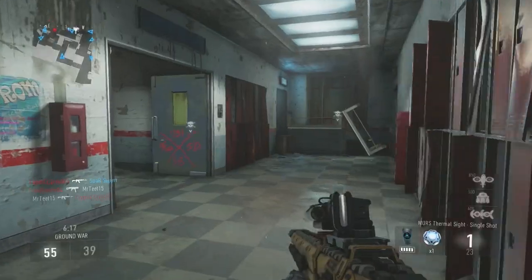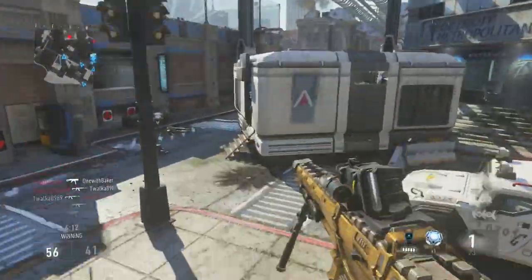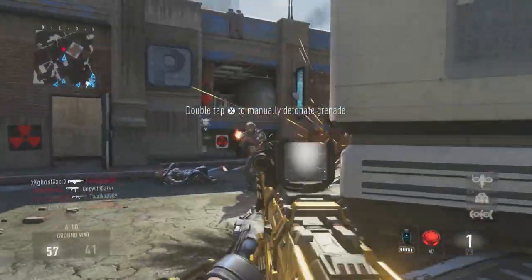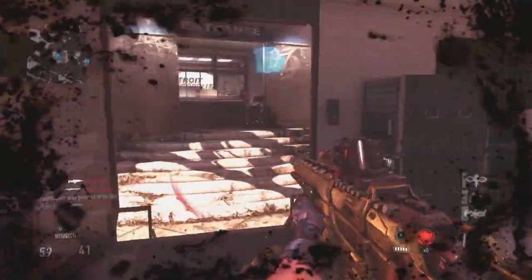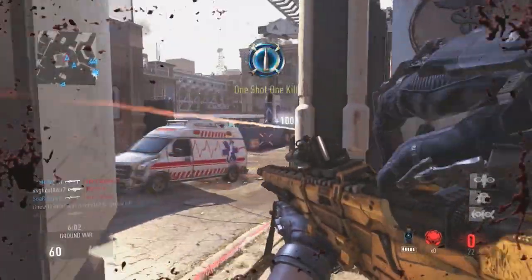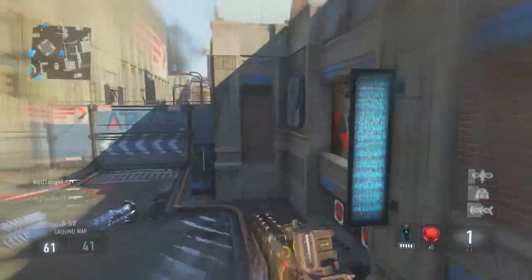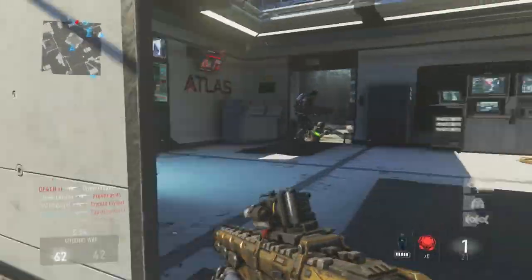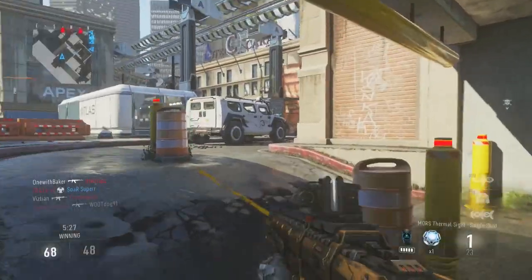One thing that's a little strange about the gun is that whenever you shoot, you scope out automatically — you can't stay scoped in after firing. By default, the animation is just a scope out, which is actually good in a way because you're not going to be seeing too many hard scope clips with the Moors sniper rifle — actually none, because you scope out by default.